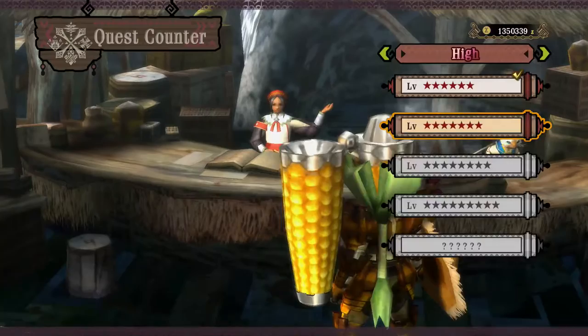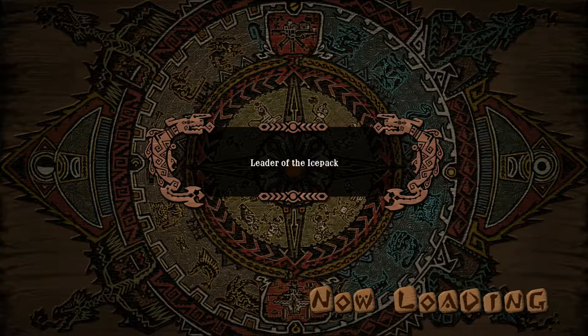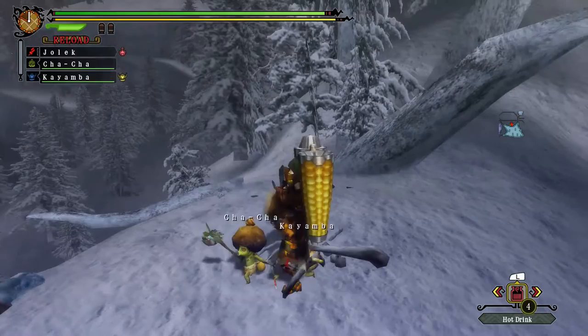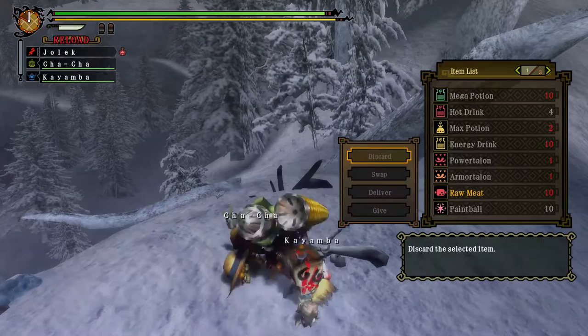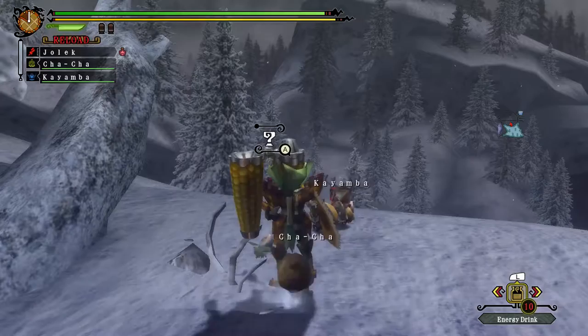We're pretty much ready, so might as well head out and hunt another Great Jaggi with a giant corn. Now we're having a drink and starting the Devil. Should I also get maybe an energy drink? Energy drink ready. Let's wait until it does the dance. Now we can.